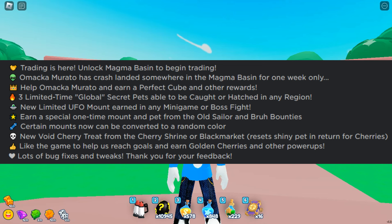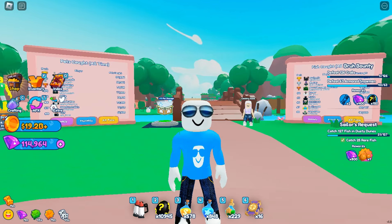Let's look at the update log. We have trading, an alien creature who landed in the magma basin just for this week, and perfect cubes as rewards for completing quests. There are three limited time global secret pets that can be caught or hatched in any region, a limited UFO mount earnable in minigames and boss fights, mounts that can now be converted into a random color, and a void cherry that turns shiny pets into normal pets.